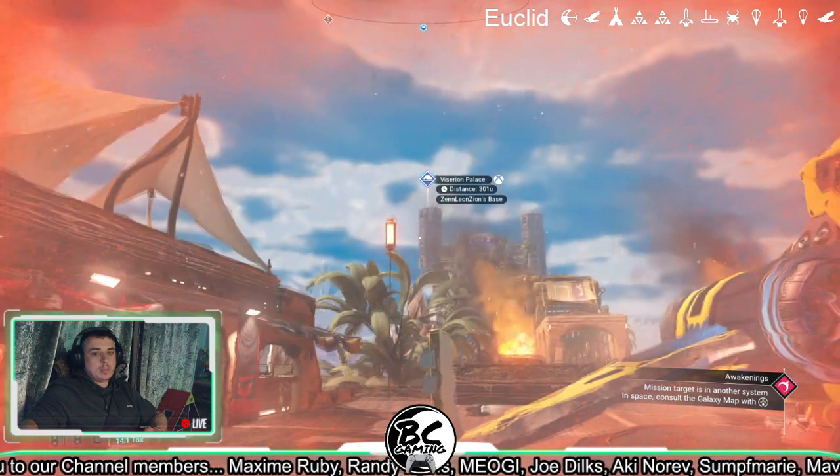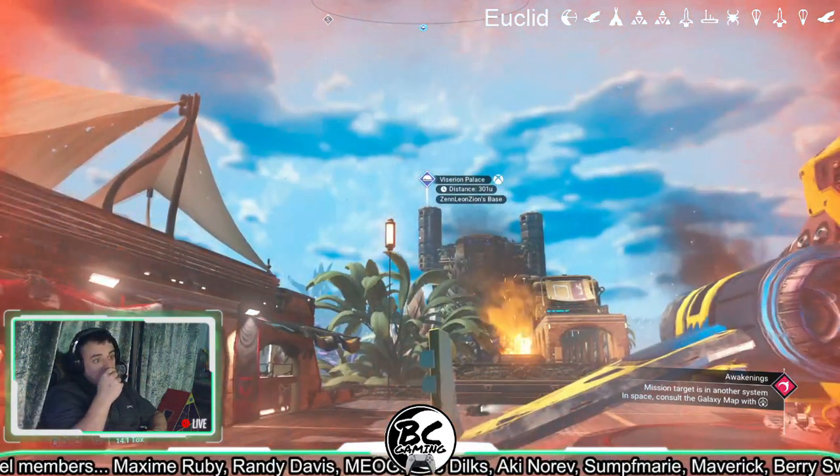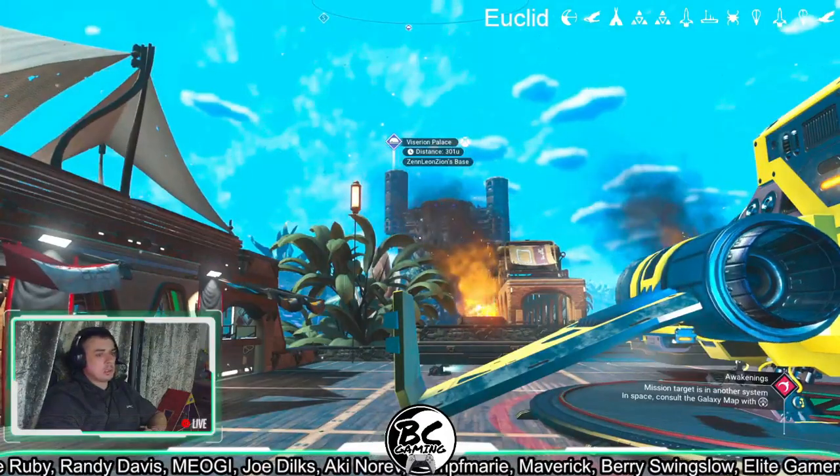Hi guys, welcome back to another No Man's Sky base tour. Today we'll be touring this Viserion Palace by Zen Leon Zion. It's in Yooka Galaxy — you can find the portal code and that in the top corner.